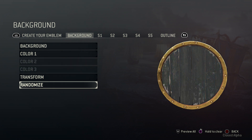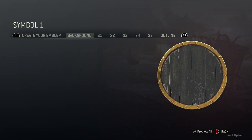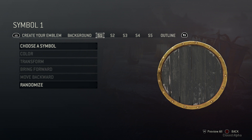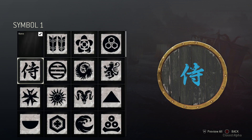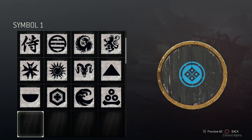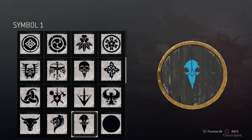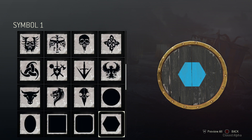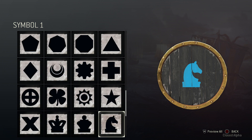So after you've chosen your background, you are then asked to choose a symbol. You've got five different slots for five different symbols, and you can see here all the different symbols for symbol one. These symbols don't change throughout the five different levels. You can see all the ones for the Viking, Knight, and Samurais. The cool thing about the symbol feature is you can layer them on top of each other, so if you like one but also like another, you can add them together and mix and match to make it look just how you like.